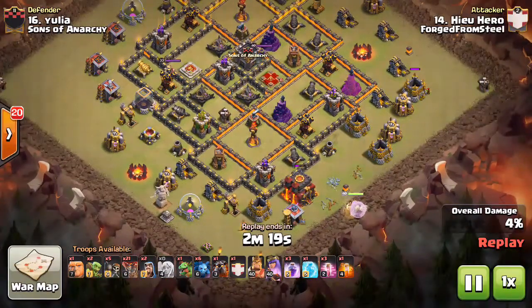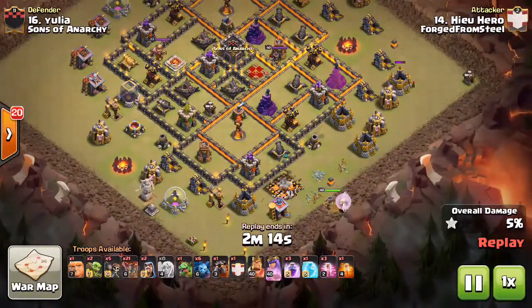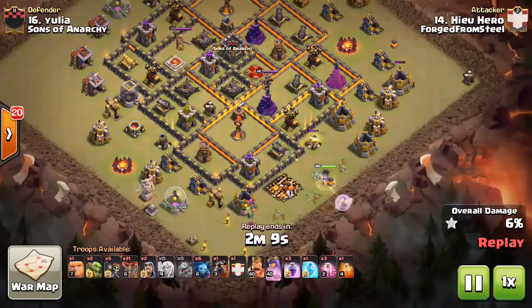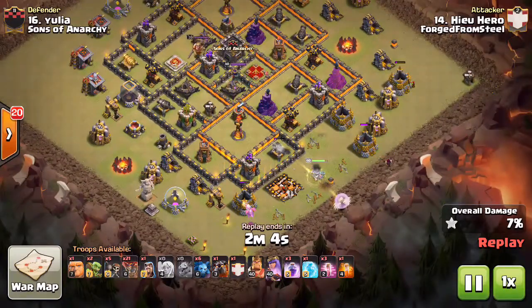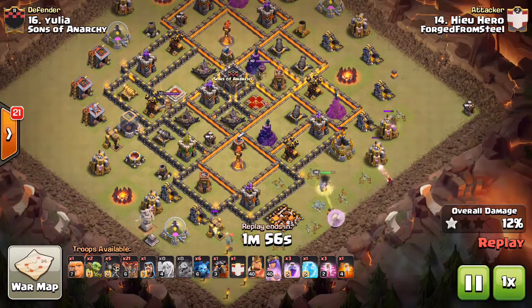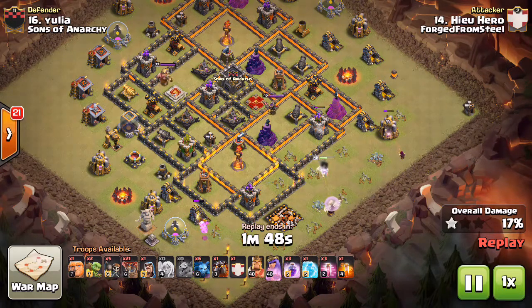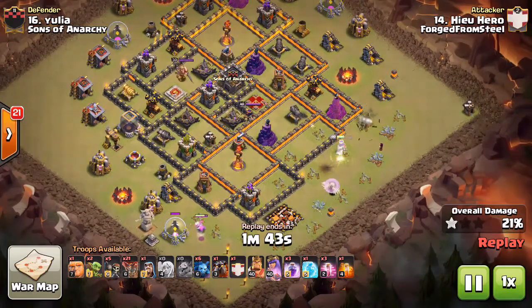Notice he has goblins getting good value — one goblin taking out that gold mine while the queen is working up. There goes the baby drag down at six just to ensure his queen goes the right way without having to adjust too much. She's heading the right way, about to lock on to that first AD, and the first air defense goes down. He's got that wizard there just to help the queen out.